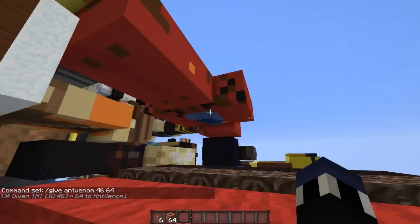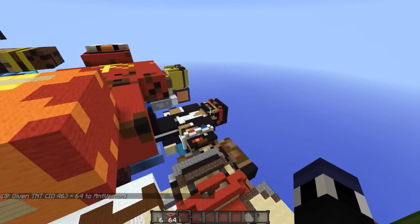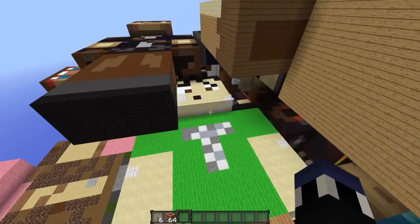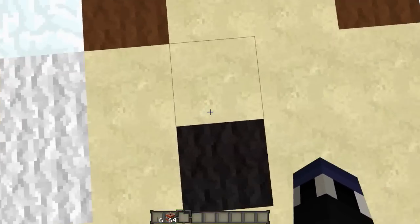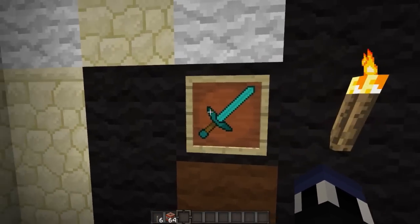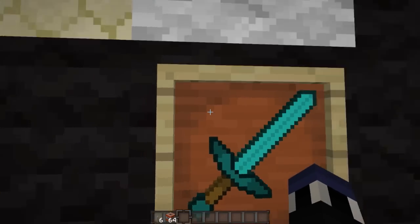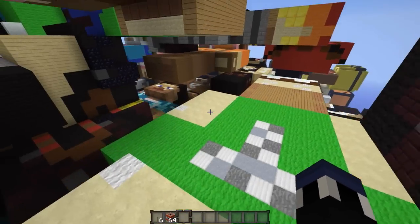I'm actually not going to blow up Honeydew's head. Moving on, let's go see Tobuscus's head. Just a diamond sword — it doesn't look like it has an enchantment or anything so I'm not going to bust it out of the wall. But I can swing my sword — yes, I know that song.